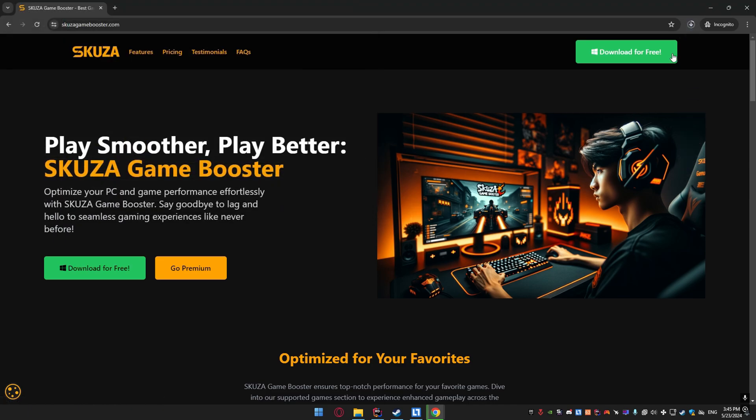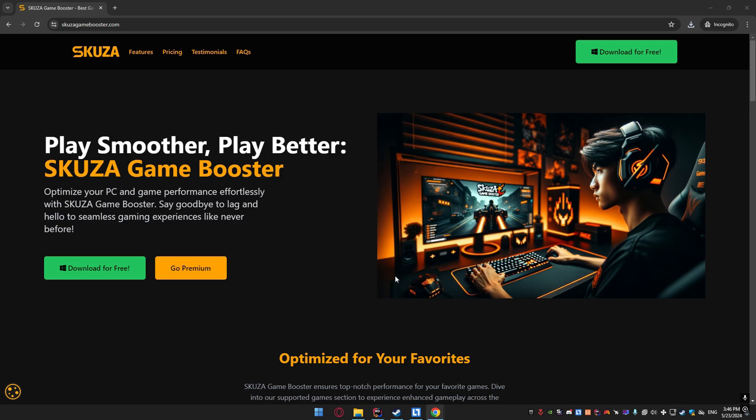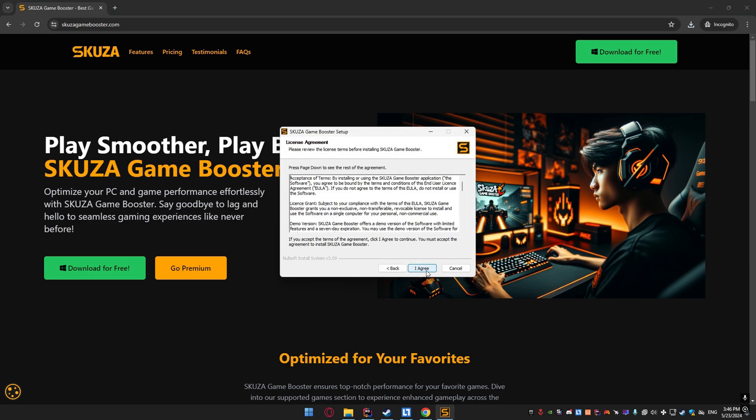Once the download is complete, open the installer and follow the on-screen instructions to install Skuza Game Booster on your PC. With the app installed, let's dive into optimizing Once Human for better performance.